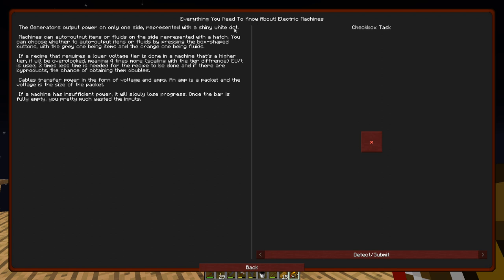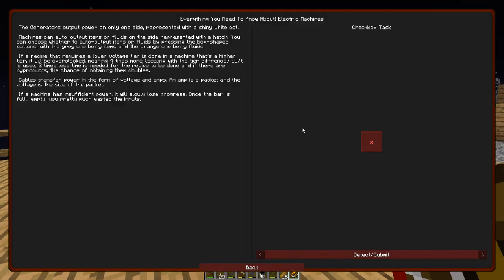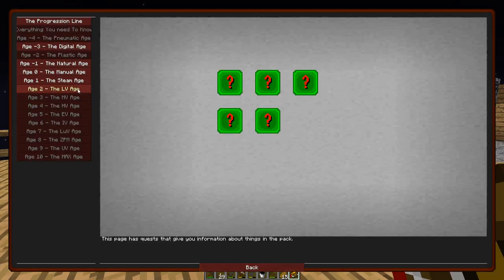It generates output power on only one side. For a recipe that requires low voltage but runs in a machine that's higher, it will be overclocked - meaning four times more power use and two times less time needed. So it takes half as long but uses double the power. Cables transfer power in the form of voltage and amps - the packet size and voltage - and you'll slowly lose power.